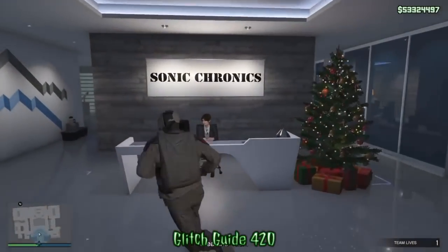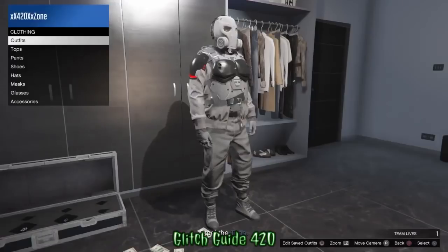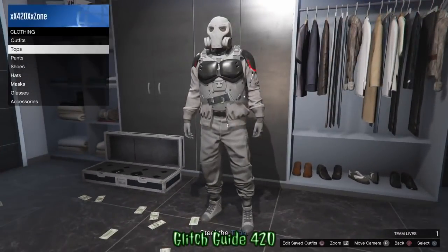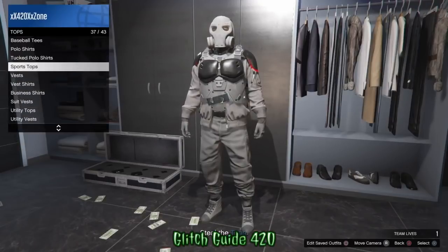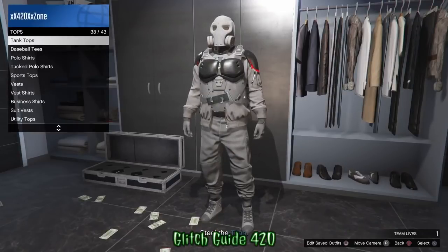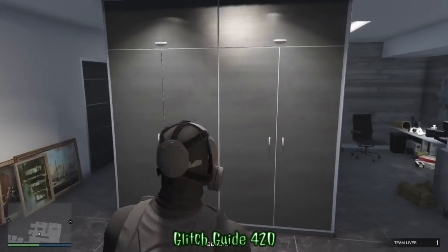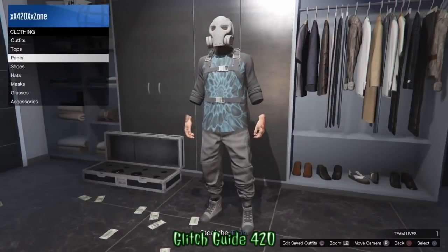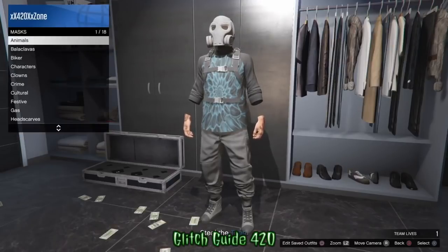Once you get in the office, go over to your closet, go to Tops, and put on any of the baseball tees — it works with absolutely any of them. I haven't found any other shirts that work, but if you find something, let me know in the comments or on my Twitter. Once you put on any baseball tee, you're going to save it as an outfit, then finish modding the outfit as much as you want in the job.